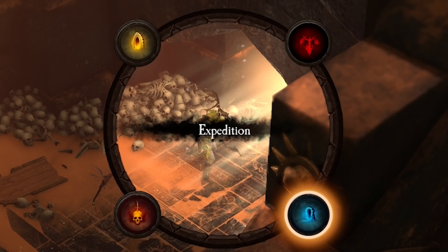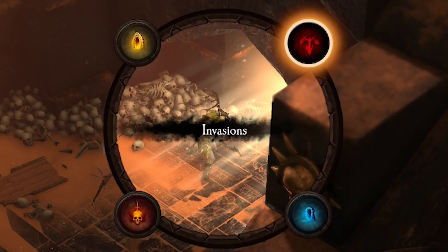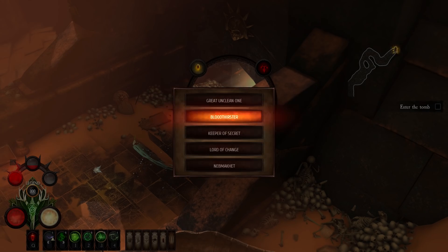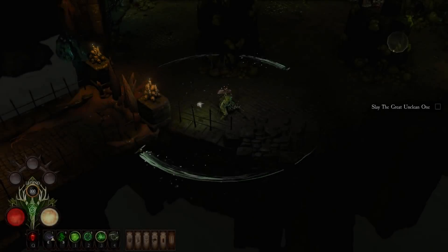What is this? Main quest? Boss rush? Expedition? Invasions? I kind of want to do the main quest, but I also would like to fight bosses just to test the difficulty. Great Unclean One. Bloodthirster. Keeper of Secrets. Lord of Change. Neb Maquette. Let's go with Great Unclean One because I gotta call the soap police.